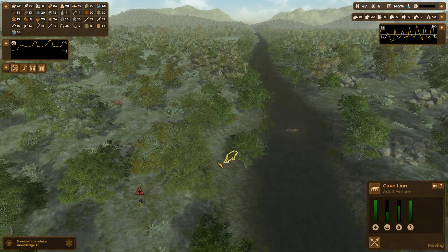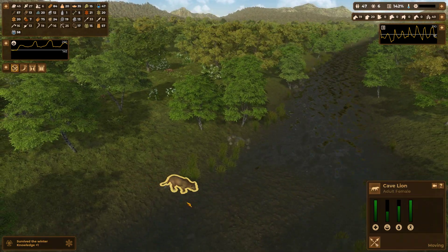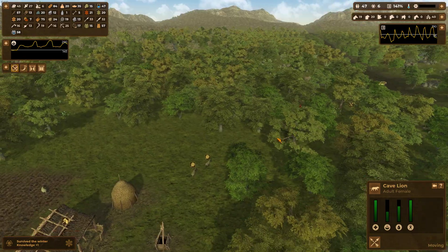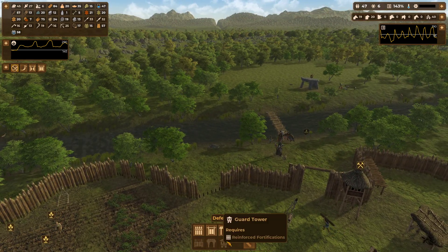Cave lion attack - it was on a child! I don't know what she was doing all the way up there, but it was that lion attacking. Let me check the defense options.